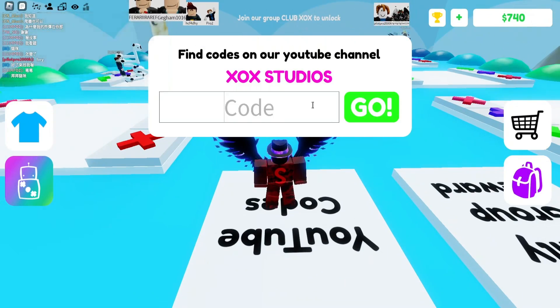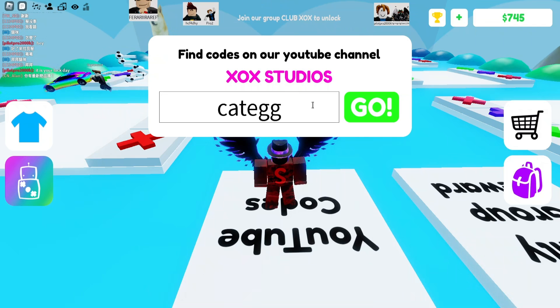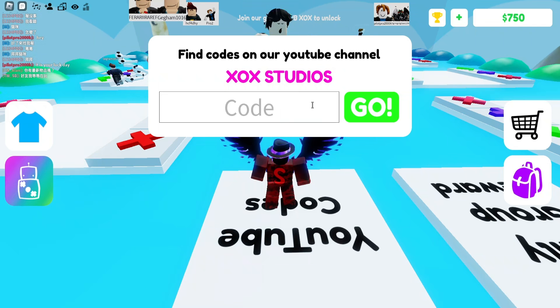The next code for Pop It Trading is 'stoked' — make sure all these codes are in lowercase, otherwise they will not work. After that, redeem 'ategg' as one word to get a new item at random.